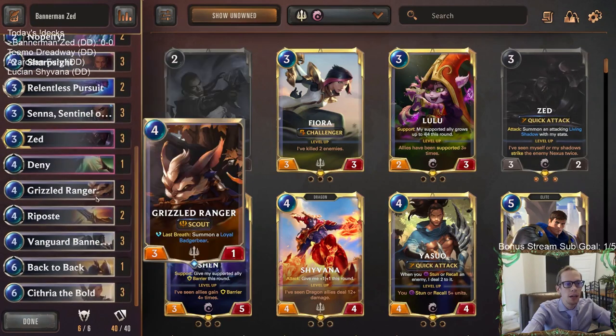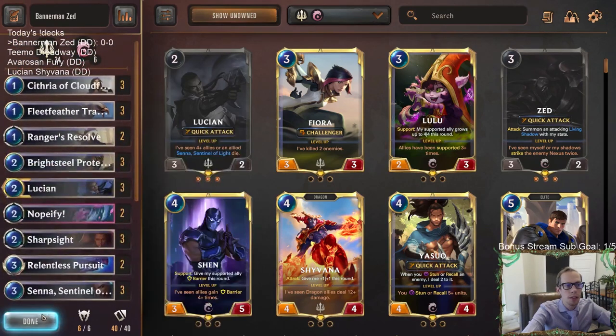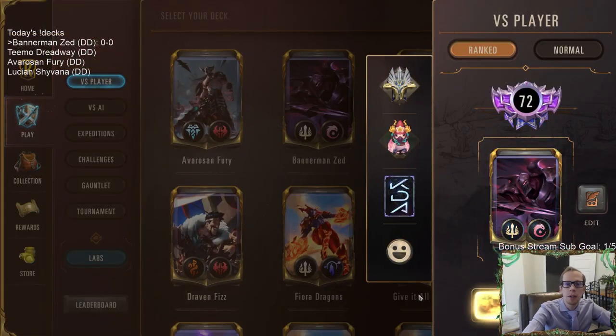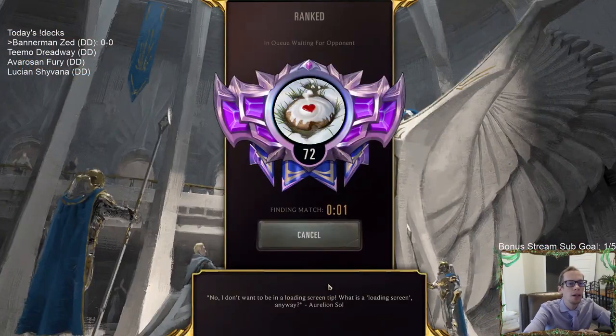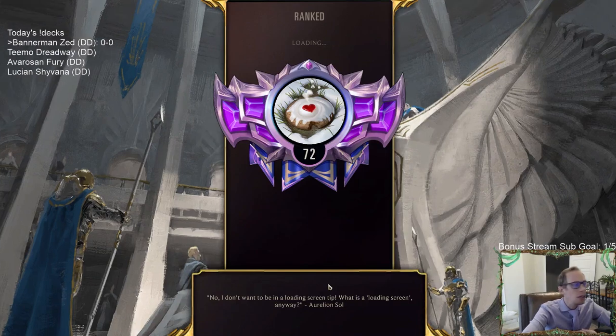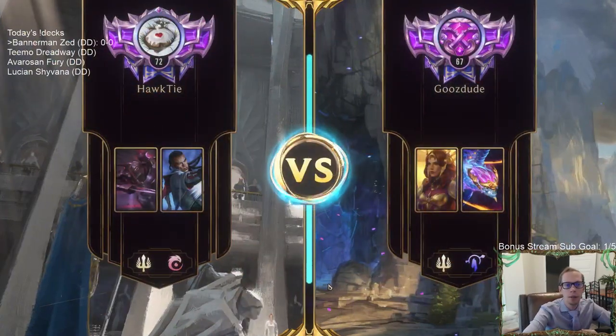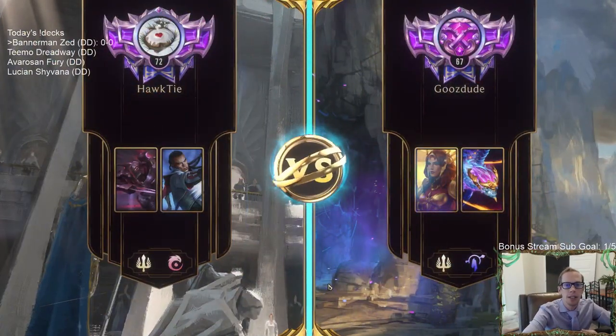We're going wide with Grizzled Ranger with the Scout keyword so it can attack multiple times. That's our deck. We're going to play five ranked games — all donation decks today, all pretty aggressive. We're going to be doing a lot of attacking today.